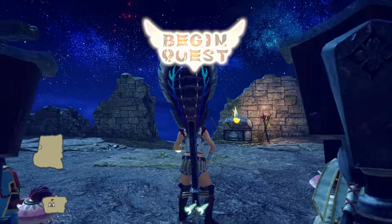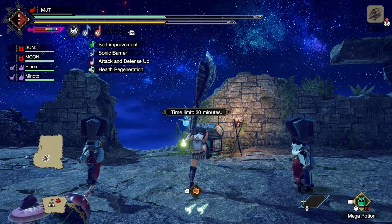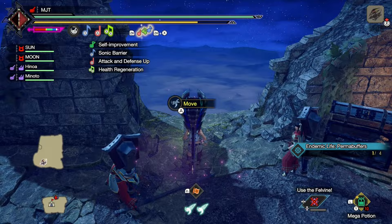Welcome to another build video for Sunbreak. We got a lot of new toys to play with in the new update, and one of them that I'm featuring today is Frenzied Bloodloss, which gives an extra wirebug after recovering from bloodloss.